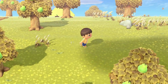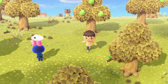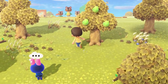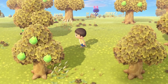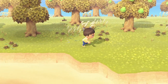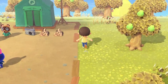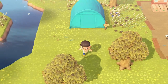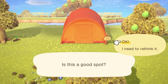Tom Nook wants you to help the other people on the island — these people are known as your villagers. You'll be taking care of them; they'll be your friends on the island. They'll ask you to do tasks for them, and you can give them gifts later in the game. You can either let them choose their spot, or you can choose where to place your villagers' tents yourself.